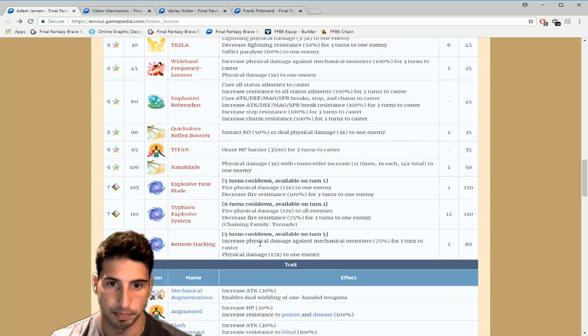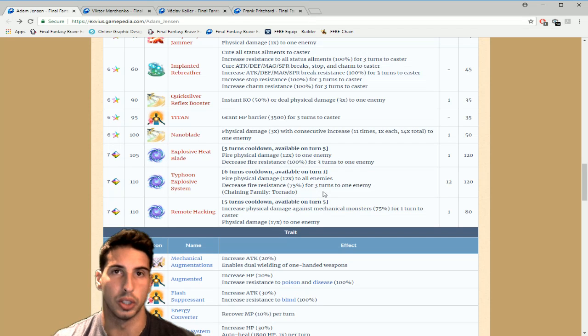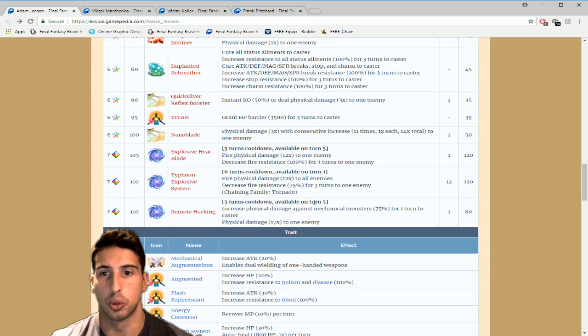His seven-star moves — Explosive Eat Blade on a five-turn cooldown, available turn five: fire physical damage 12 times to one enemy, decreases fire resistance 100% for three turns. Very expensive at 120 MP so make sure you have lots of MP recovery. Typhoon Explosive System on a six-turn cooldown, available turn one: fire physical damage 12 times to all enemies, decreases fire resistance 75% for three turns, and can chain with Tornado. That's a bit odd since tornado is wind element, but it chains with it. Also very expensive at 120 MP.